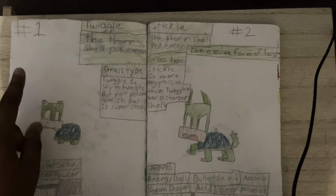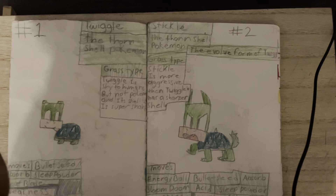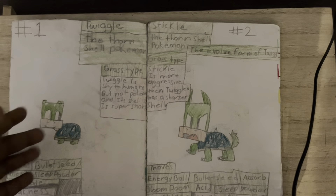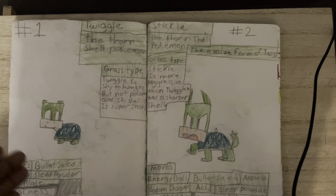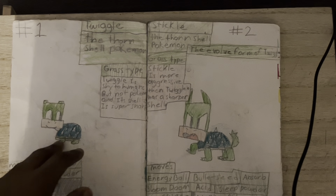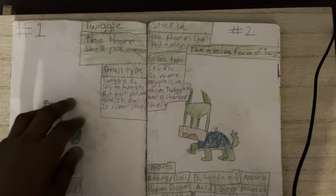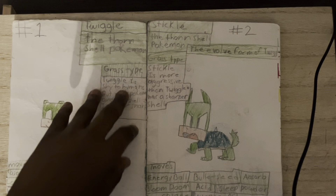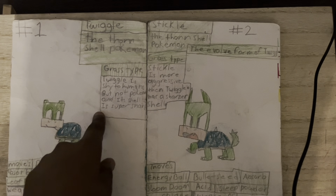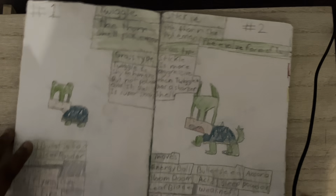Here's starter number one: Twiggle, the Thorn Shell Pokemon, grass type. I came up with Twiggle while I was building Lego — I had this spiny shell thing and decided to make a turtle. It looked like a Pokemon, so I called it Twiggle, like a twig and a turtle. Twiggle is shy to humans but not to Pokemon, and its shell is super sharp — that's why it's called the Thorn Shell Pokemon.